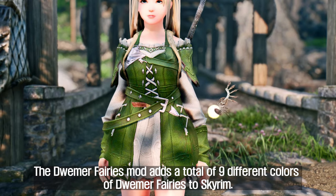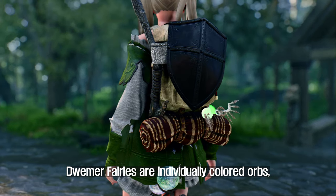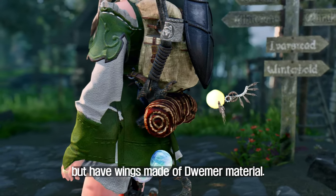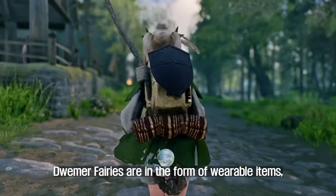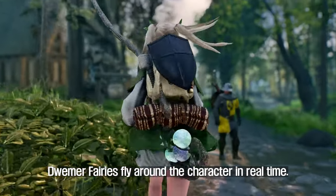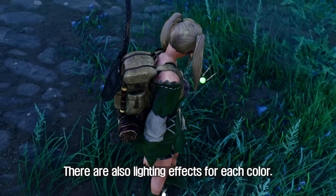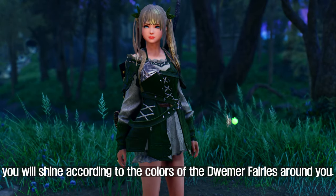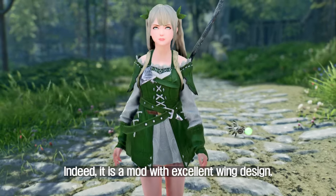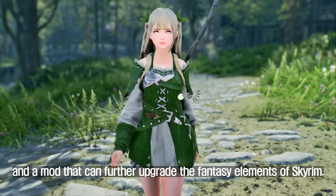The Dwemer Fairies mod adds a total of nine different colors of Dwemer Fairies to Skyrim. Dwemer Fairies are individually colored orbs with wings made of Dwemer material. They are wearable items, but when worn, Dwemer Fairies fly around the character in real time. There are also lighting effects for each color — you will shine according to the colors of the Dwemer Fairies around you. It is a mod with excellent wing design that can further upgrade the fantasy elements of Skyrim.